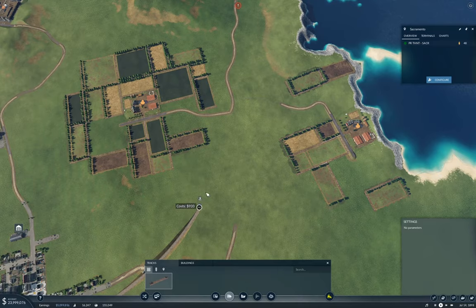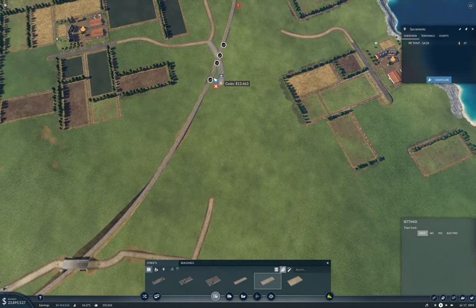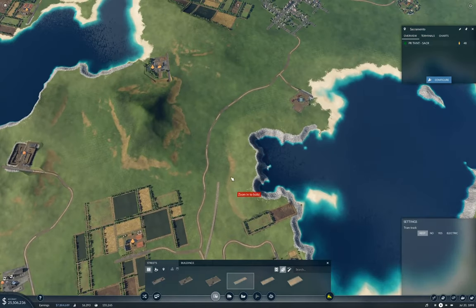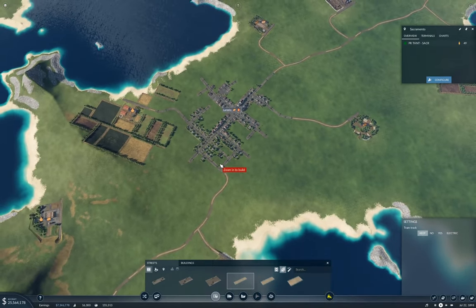Now if we fling this around here — yep, that's a bunch of flinging. I think we can get away with a level crossing here. Yeah, that should be fine. And then this can come down this way to reconnect. Where am I going from here? I'm going this way. Oh my. What do I do with this layout? This is an ugly town layout.